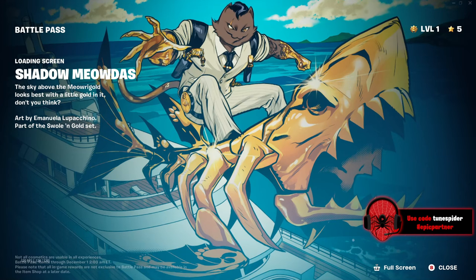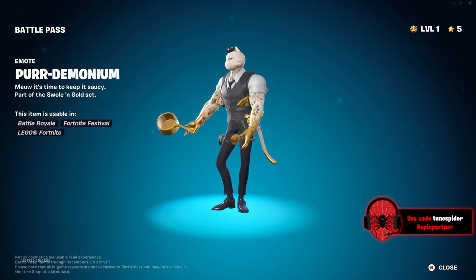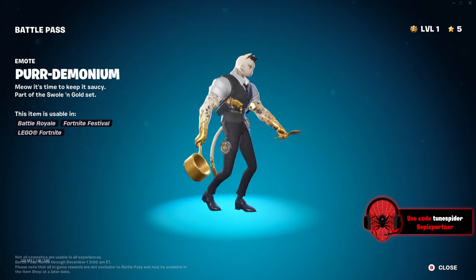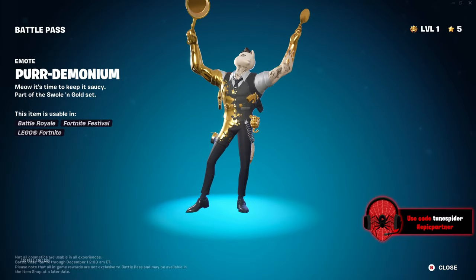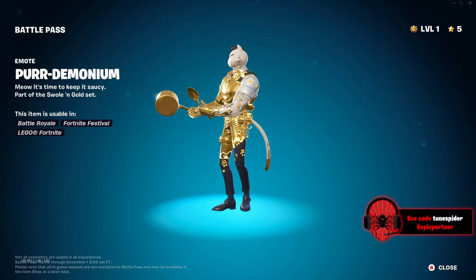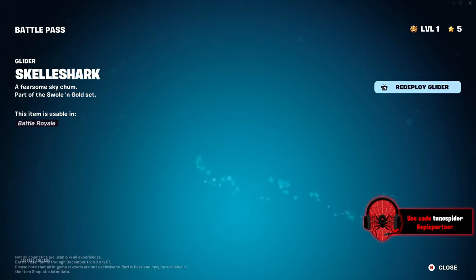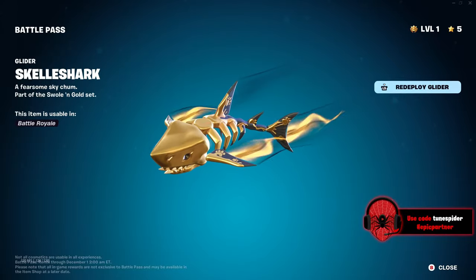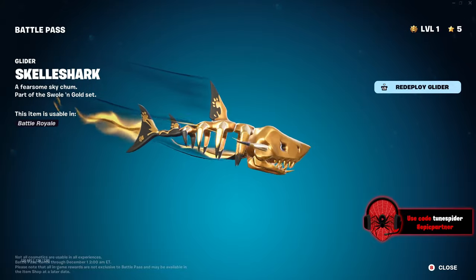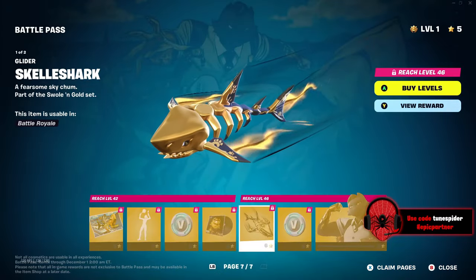Page seven — different colored Meowtis. On the shark like that. No way! They did a remix of the Chapter 2 Season 2 Meowstools emote — that is hilarious. Oh my god, the Skelly Shark! Oh my god, that is the best glider in this pass. For those of you that don't know, I'm a huge fan of sharks. Love it!